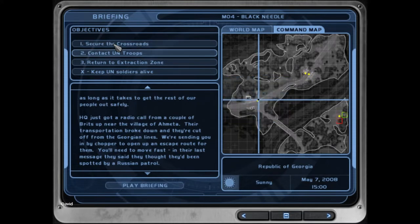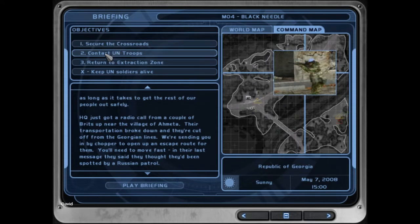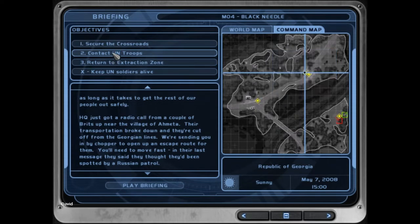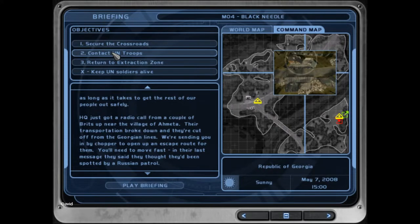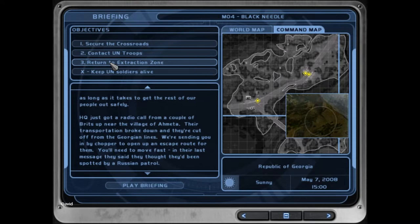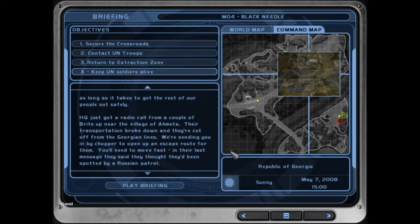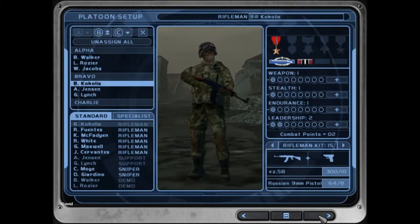Objective 1: secure the crossroads. Objective 2: contact the UN troops. Objective 3: reach the extraction zone with the UN troops. And the last objective: keep the UN soldiers alive. This is the X objective order, one that we do not have to complete.